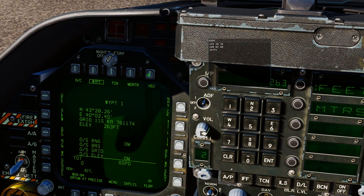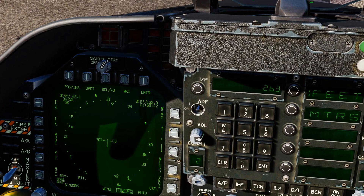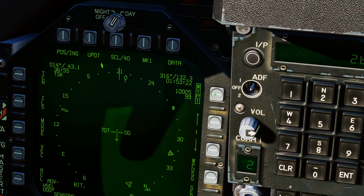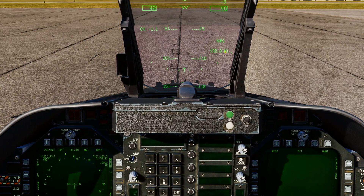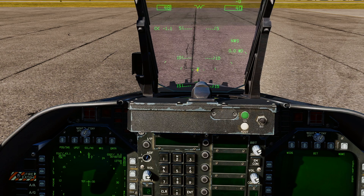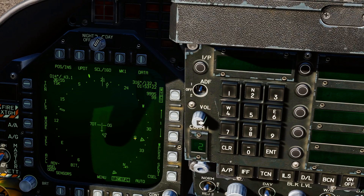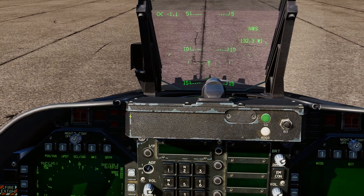To get back to your HSI, just close the scratchpad with Left Control + Left Shift + X and press HSI. Now we've got our waypoint data entered. To get your waypoint information on the HUD, box that option and it will show you the range — 132.3 nautical miles to waypoint number one. If you go to waypoint zero, it should say zero range because we're exactly on it. If you zoom in on the map, you can see where our waypoint is — that little dot is the waypoint we've entered.